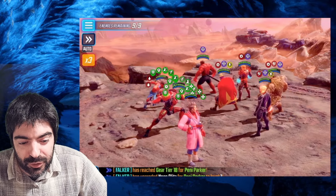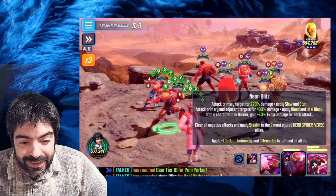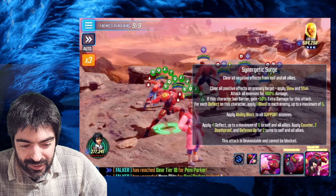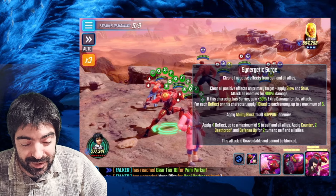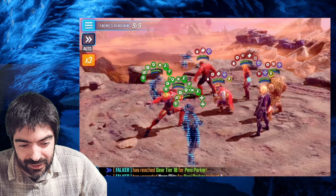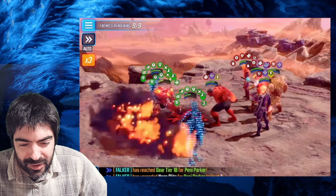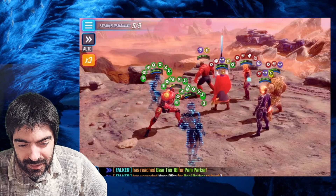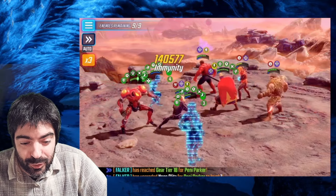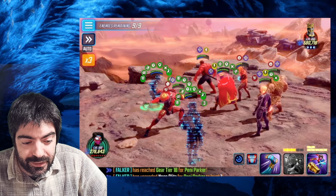If you can't remove the trauma with isolate, you can remove it with the special of Peter B. Parker. With Penny Parker we have two stuns — a stun with the ultimate and a stun with the special, which is absolutely ridiculous. I use the special because it gives defense up and immunity, which will protect you from Robbie Reyes Ghost Rider.